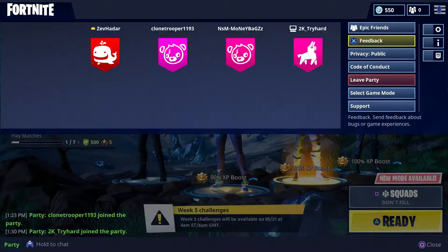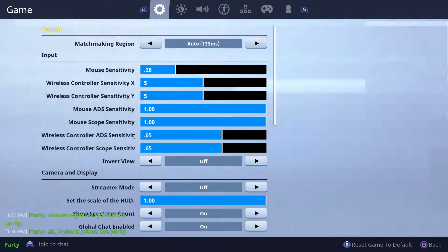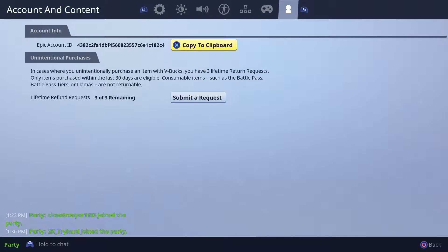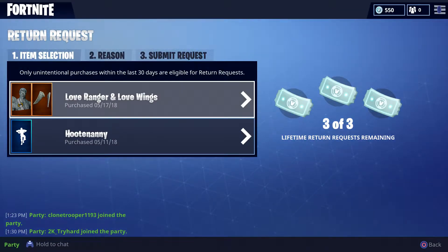But now it's officially back in the game, but it's kind of hidden. So what you need to do is go ahead, press start, go to the little cog to change the options, and then go all the way to the right. You'll see account and content — go down to submit a request. And what this is going to allow you to do is basically request a refund for an item that you may have accidentally bought or weren't too pleased with when you did go ahead and buy it.